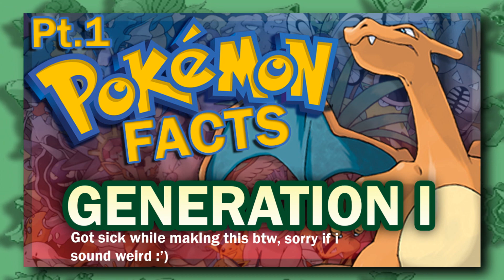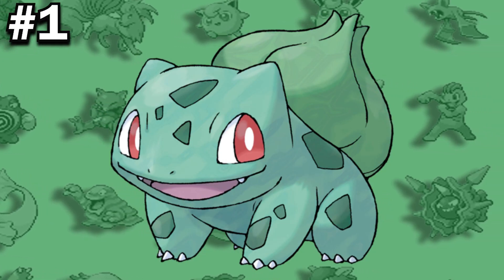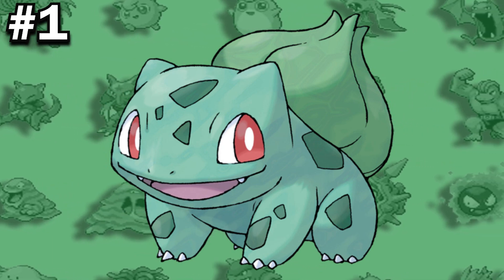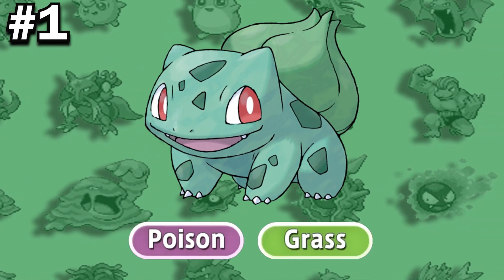So with that being said, let's get on with the video. Prior to the release of Generation 7, Bulbasaur was the only unevolved starter Pokemon to have a dual typing, those types being Poison and Grass.